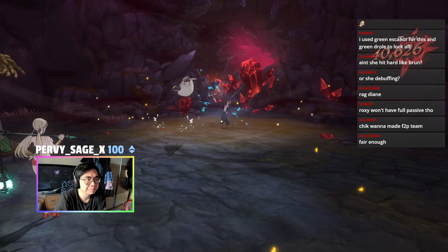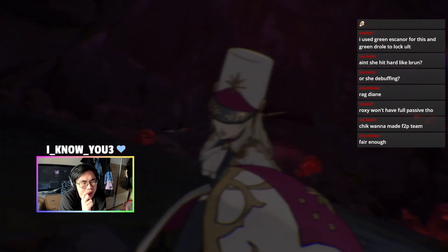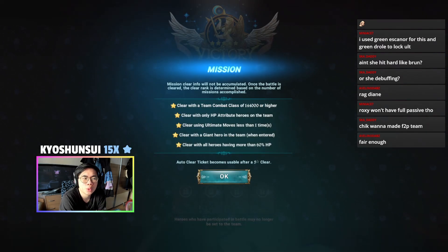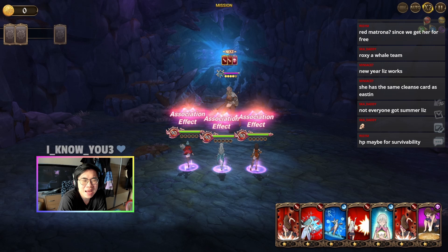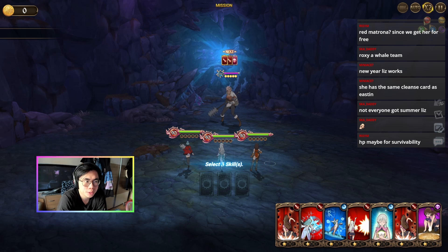Let me know in the comment section what you guys use for this, because not everyone has Brunholt and not everyone has Roxy. You can replace them with other hard-hitting damage dealers — for example green Escanor would work as well and fits very well with green Mon Speed. Easy, all missions on this one. We're using HP food. Instead of Liz, for example Skadi would work because Skadi decreases the enemy's attack based on debuffs you have — really really nice.